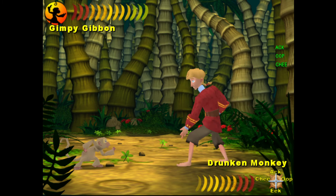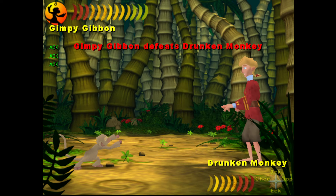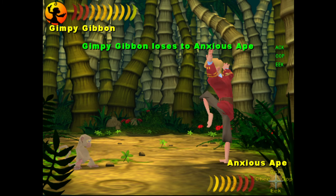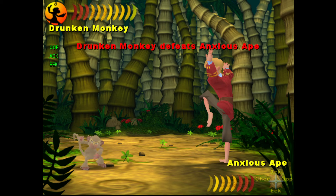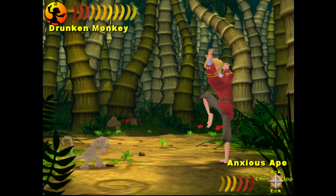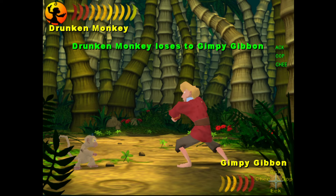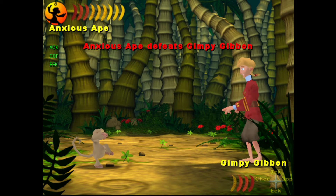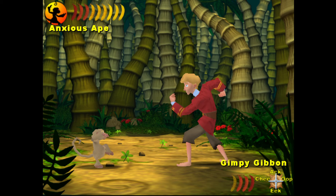Oh, I pressed the wrong button. All right, we're going to do the right one this time. It seems if you do the moves too quickly the last one doesn't register on the voice. 'Oop ac eek' goes from Gimpy Gibbon to Drunken Monkey, which we already knew. Drunken Monkey also beats Anxious Ape. We need to know what Bobbing Baboon beats really. He's in Drunken Monkey so we could go to Gimpy Gibbon from here, which is 'a coop chi'. Nice — kamehameha wave there.